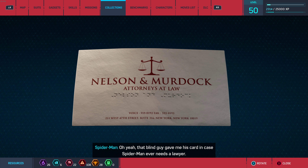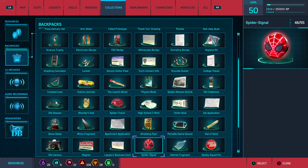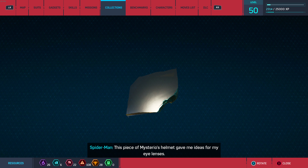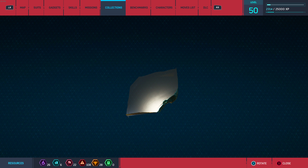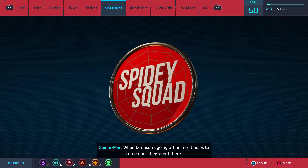A blind guy gave Spider-Man his card in case he ever needs a lawyer — with Deadpool adding a note asking how he knew Spider-Man's identity. The streamer loves that the card has braille bumps on it. He notes the character will have some legal issues with Batman. A Spidey Squad fan club card — Spider-Man's one and only fan club. When Jameson goes off on him, it helps to remember they're out there.